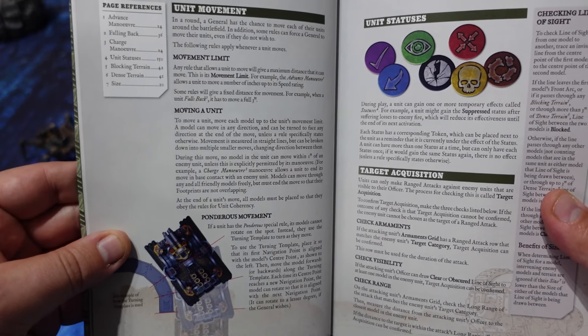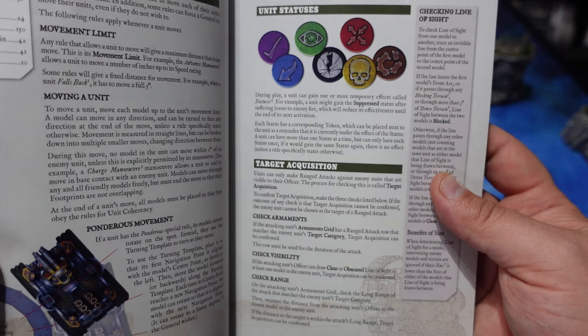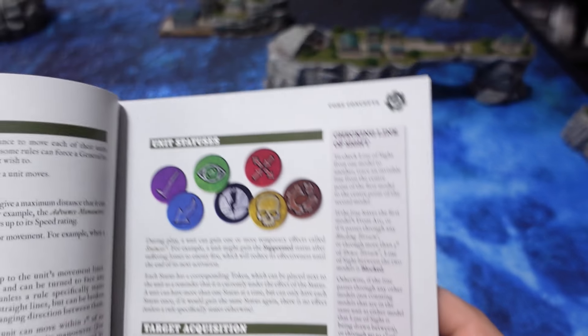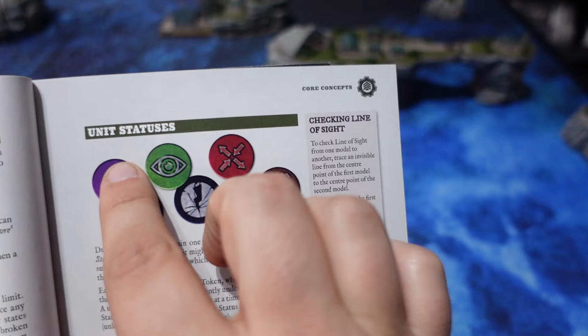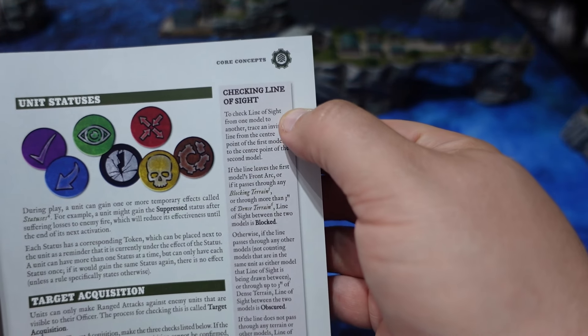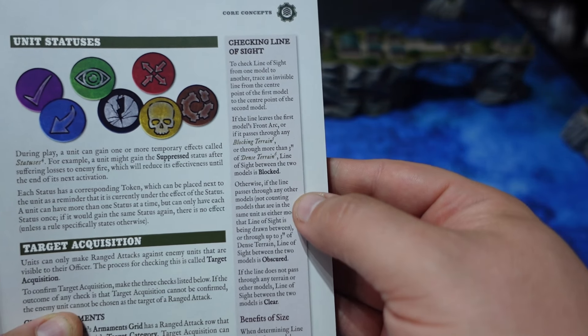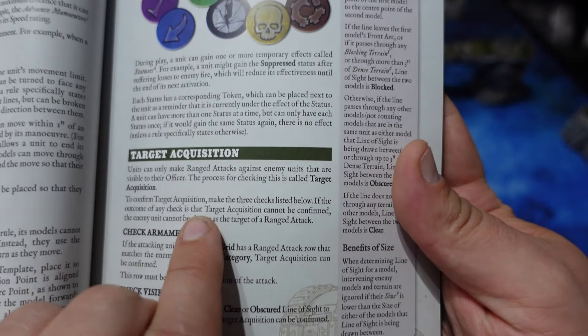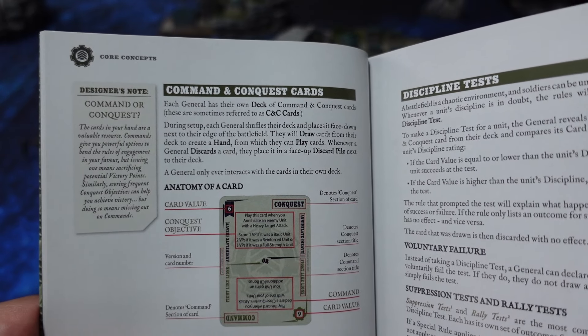Some rules are added, such as rules for big behemoths, which aren't in the introductory sets — so explaining how they move isn't exactly necessary, which is why it wasn't included in the quick play rules. There are also quite a few other things, such as unit statuses which have way more depth in the full rules, and there's also a lot more to be said about being in cover, behind terrain, etc.